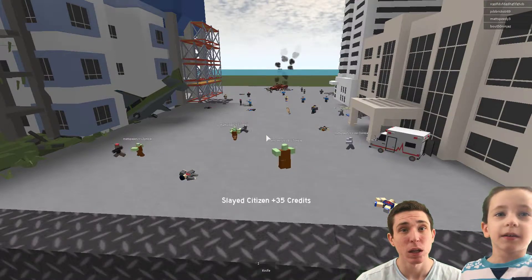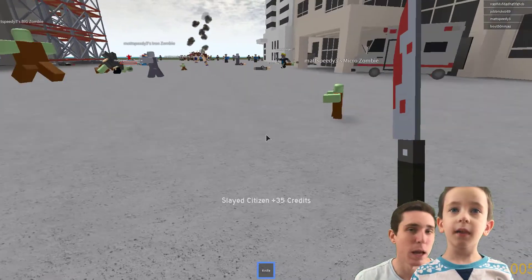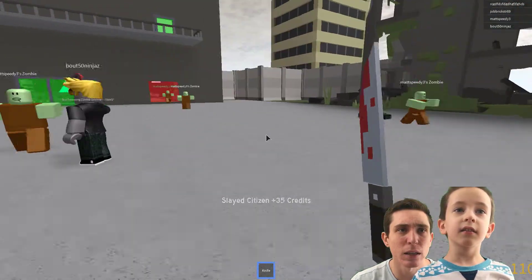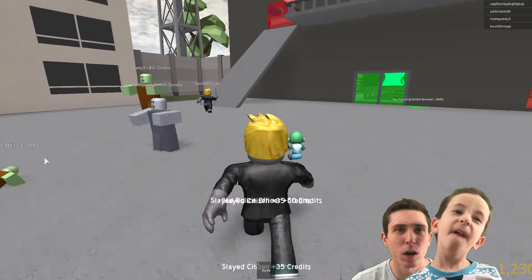There's a guy trying to kill our army — let's go knife him! Let's hop into this. He's got a crowbar or something — get out of here! How do we get new weapons? How do you get that crowbar?